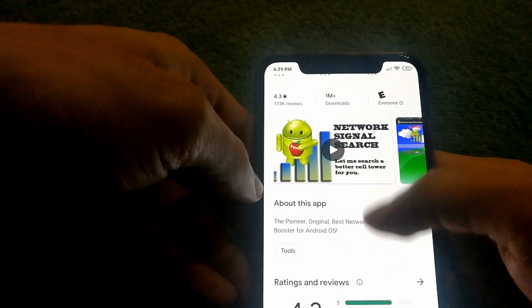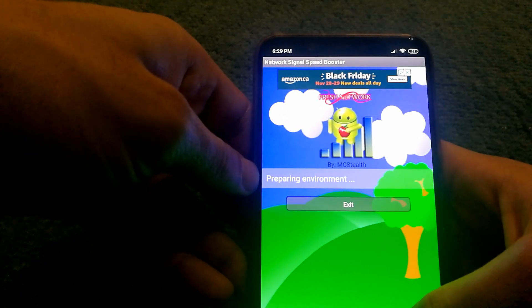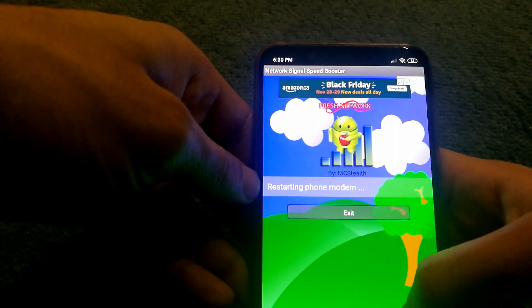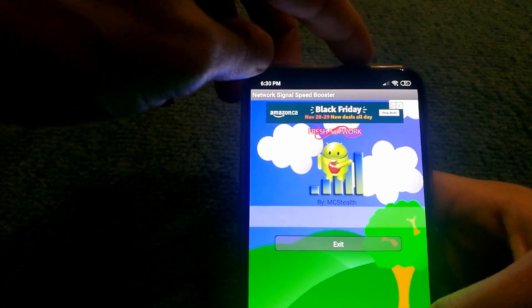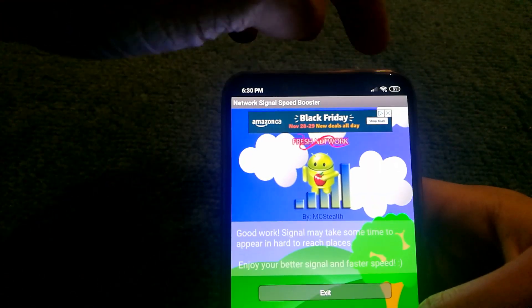I'm going to open the app and it looks like it's doing something — it says it's restarting my phone modem. But in case you guys saw the signal bar, it didn't really do anything. If my modem was restarted, it should have connected to the network again.